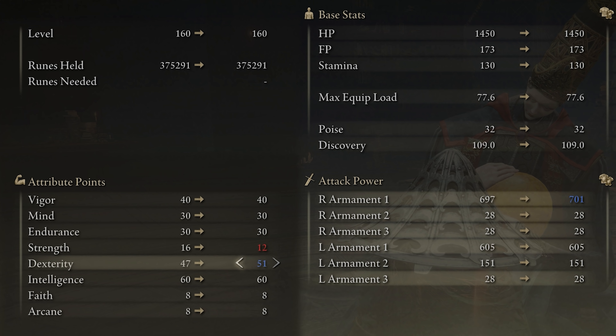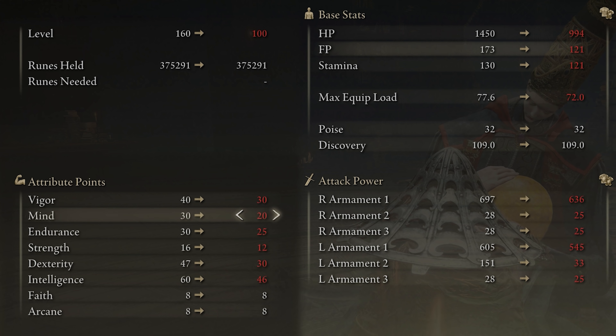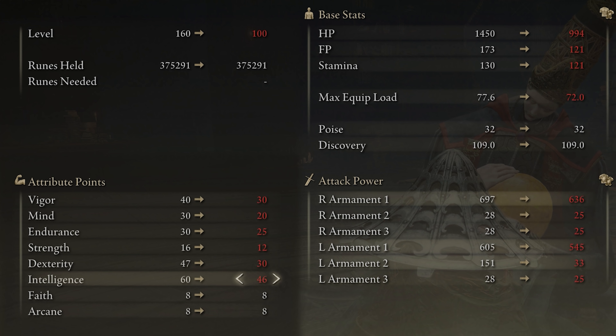If you are at level 100, I recommend: 30 vigor, 20 mind, 25 endurance, 12 strength, 30 dexterity, and 46 intelligence. At 46 intelligence, keep in mind the Carian Regal Scepter will be out of reach since it requires 60 intelligence — but since the staff isn't the main part of this build, you can use any other staff for ranged casting.